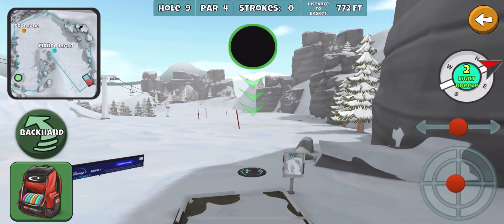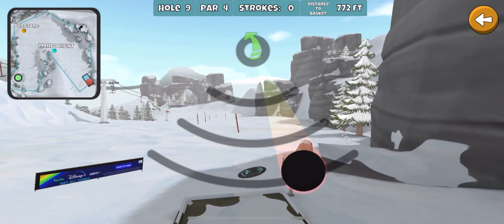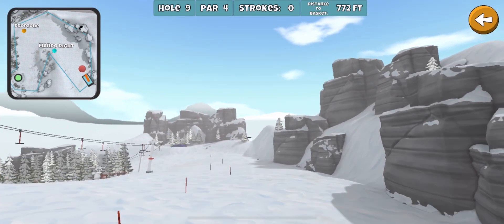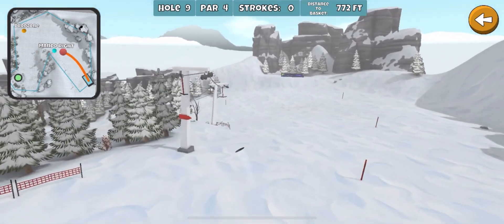Hole number nine, Frozen Valley. I like to bring the middle chevron up to the corner of that rock there — glide skip rive with some hyzer. There's only one way to play this hole, and that's go for the eagle.